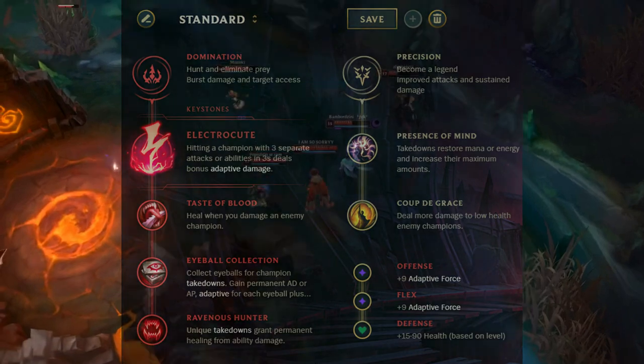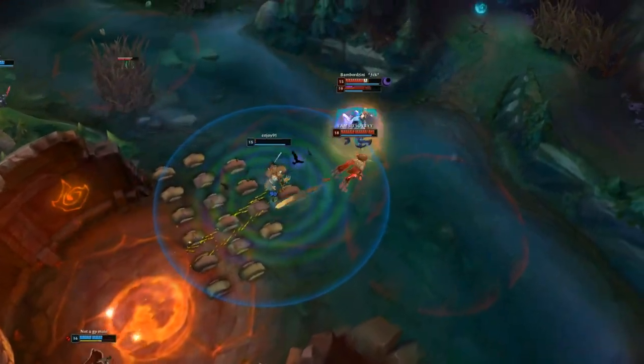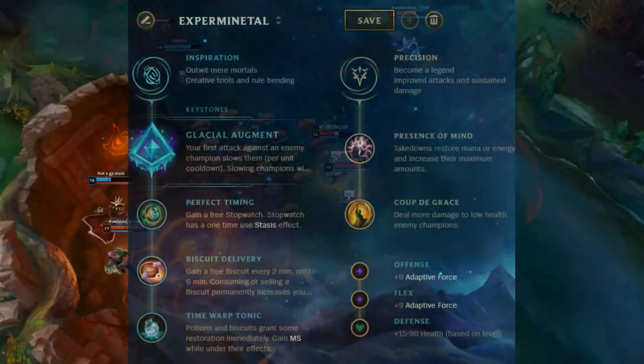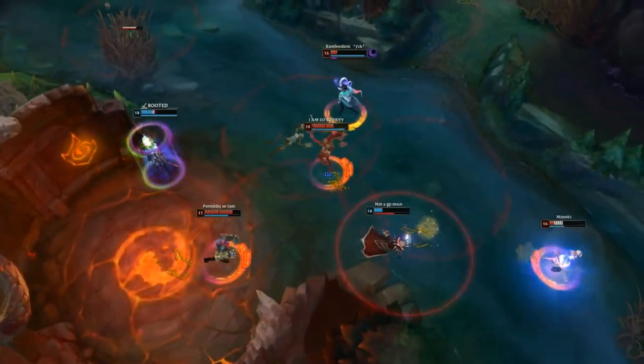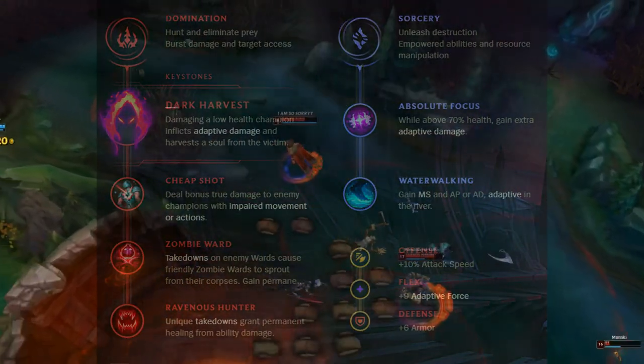For runes, Electrocute or Dark Harvest works for mid, bottom, and support, focusing on healing, mana, and some extra damage. Glacial Augment also works for some players, but it is highly experimental. For aggressive junglers, go for Dark Harvest. Secondary, get Water Walking and Absolute Focus or Nimbus.